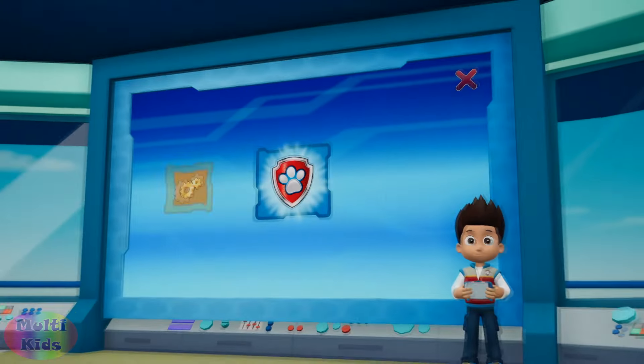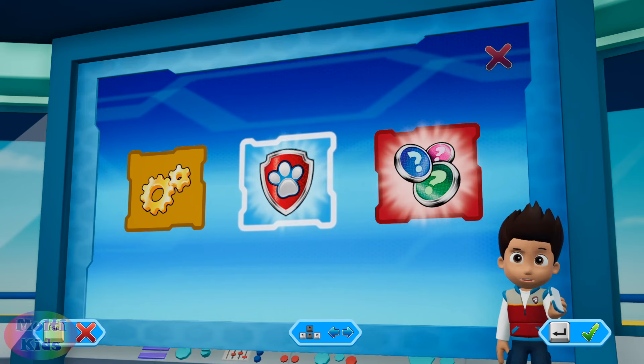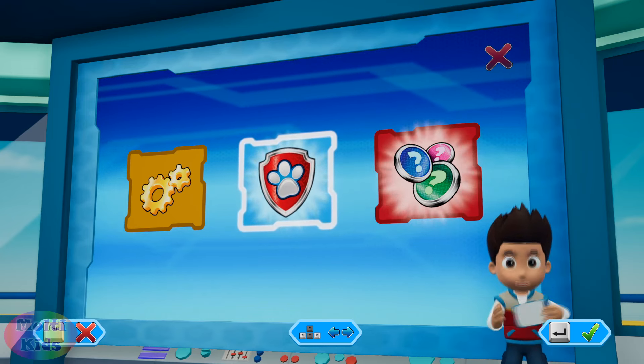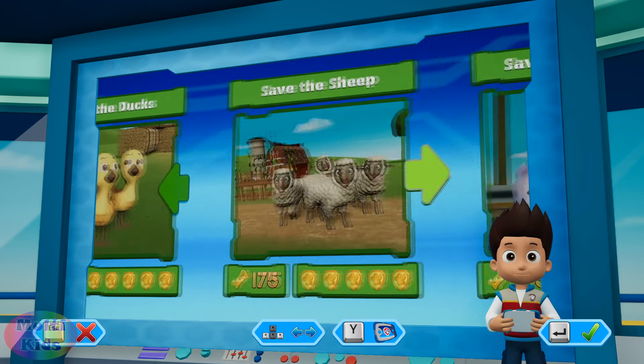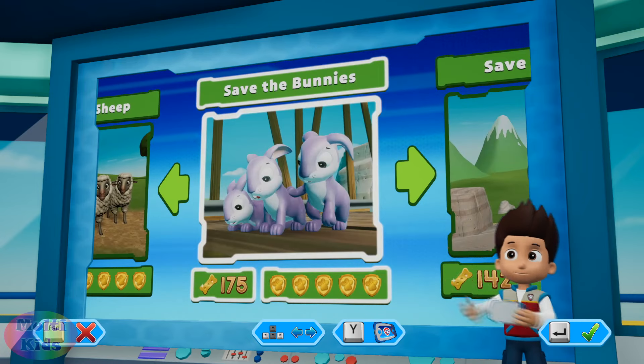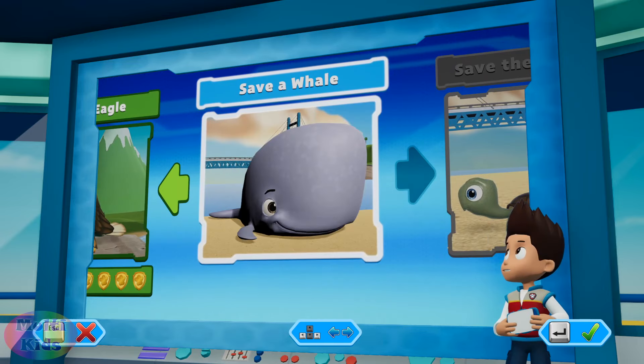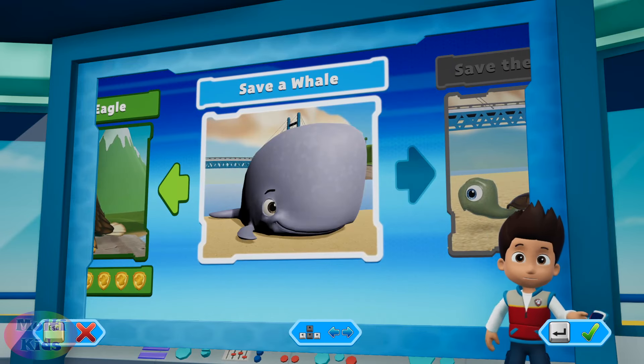Let's roll! You earned a new badge! Pups, we've got rescue missions waiting! Save the ducks! Save the sheep! Save the bunnies! Save an eagle! Save a whale! Press the A button to play!